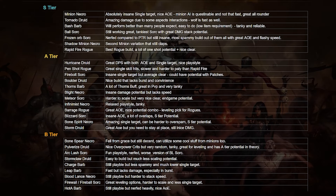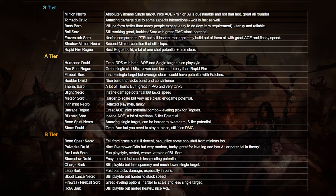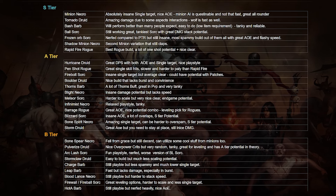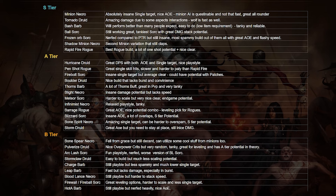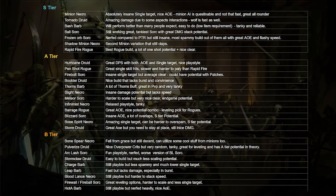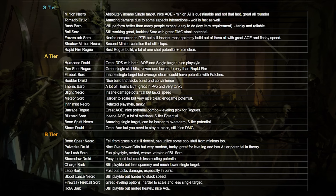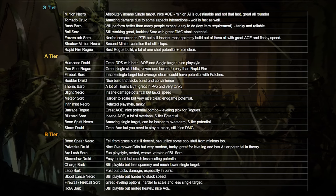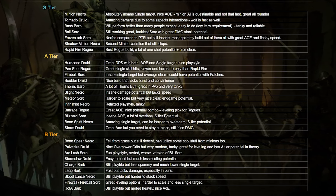So that's pretty much my tier list. I'm just going to see how it performs, and I hope you'll be able to pick the build that's going to work for you. Personally I'm going to play Frozen Orb Sorceress and also try Bash Barbarian, so those two classes are going to be my main ones this season. Thank you very much for watching and have an amazing start!